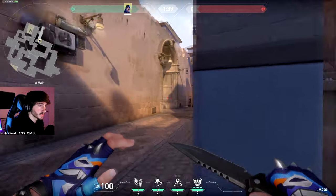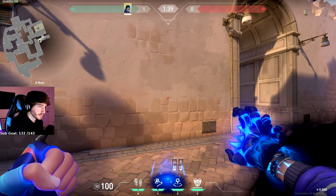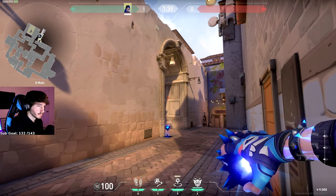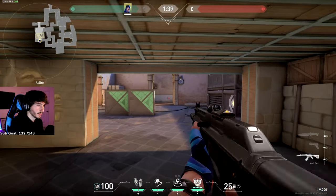This next one is for attacking on A. Come into A main, aim just about in the center of this door — not that hard to hit. Aim just at the top right of this brick and throw it. Maybe flash yourself in to stop them from shooting it. Let it get all the way into hell — and you're there.